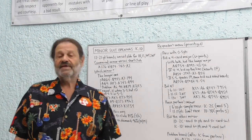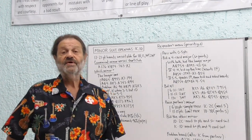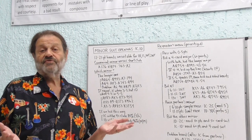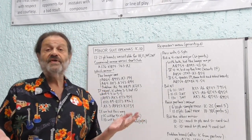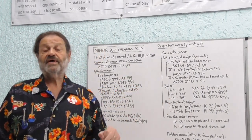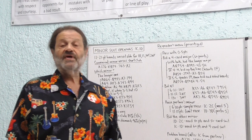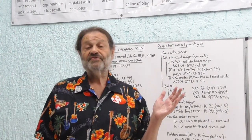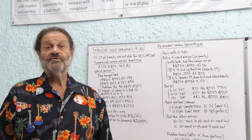We generally can make an extra trick playing in a trump suit compared to no-trump, assuming both options are possible. For example, if we have an eight-card spade fit, an eight-card club fit, and the other two suits stopped, and we assume spades and clubs will make one more trick than no-trump, we get the best payoff from the spade contract. So we're always looking for a major suit fit; when we don't have one, we settle for no-trump, and only then do we settle for a minor suit contract.